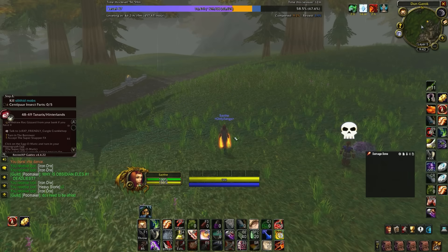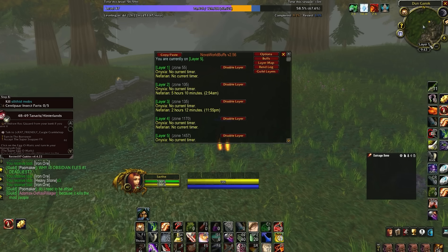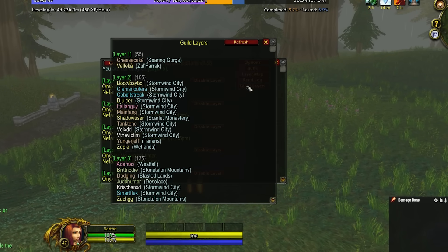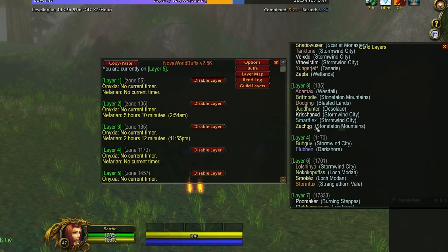What happens when you make it out of the starting zone but there are still way too many people around to complete a quest? Abuse layers. If you get invited by someone on a different layer, they might have a completely open world with no one else at your level anywhere near you, so you can actually complete all of the quests very quickly and start leveling faster and faster as other people get bogged down fighting over spawns.